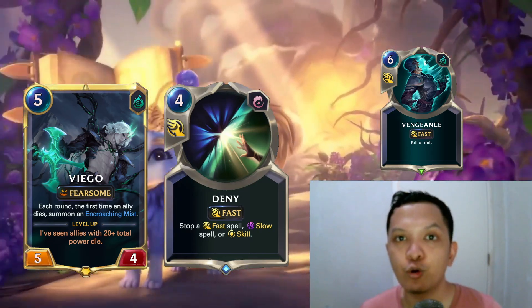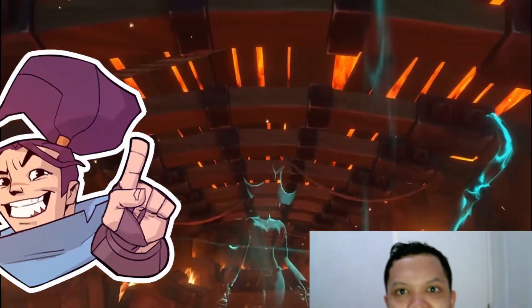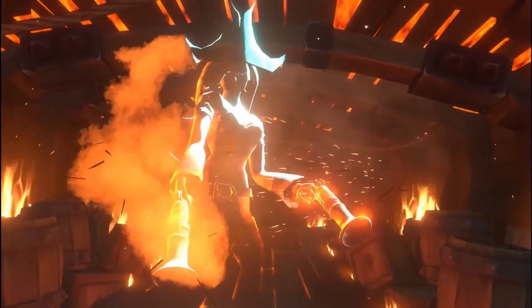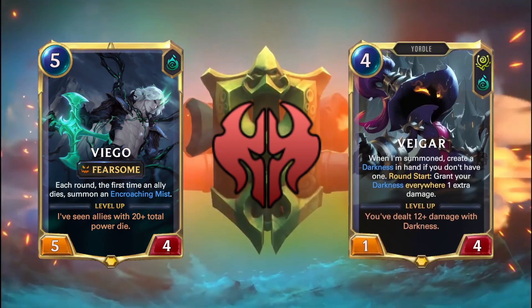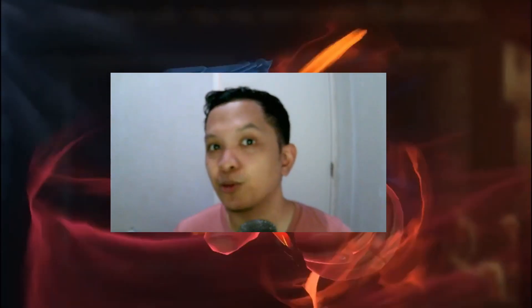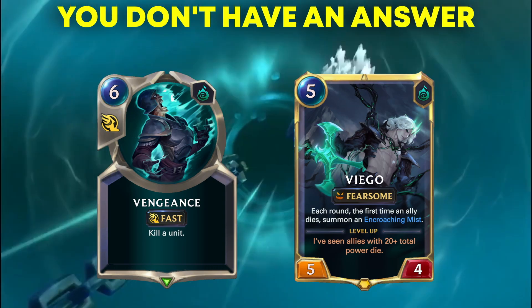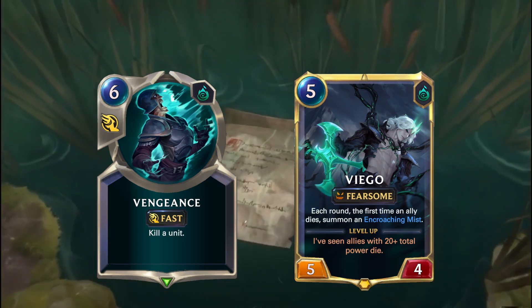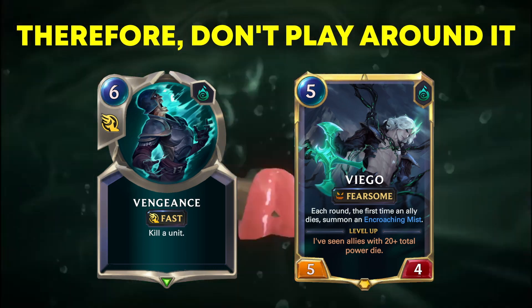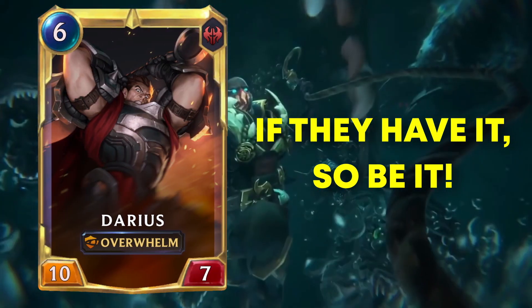If you play your Viego on turn 6 instead, you will have enough mana to protect him from Vengeance with your own Deny. Now let's change the situation to a Viego Noxus deck instead. In this scenario, you can still assume that your opponent is saving Vengeance for Viego, but you don't need to play around Vengeance on turn 5 — there's nothing you can do about it because Noxus doesn't give access to protection spells. You just play your Viego and hope for the best. This is usually referred to as the 'if they have it, they have it' mentality.